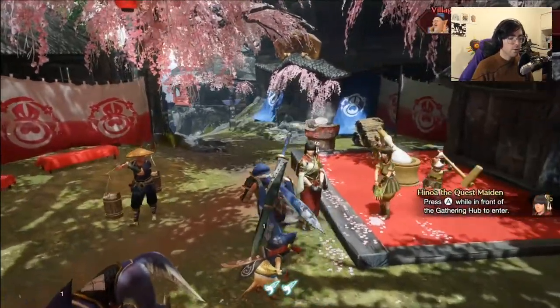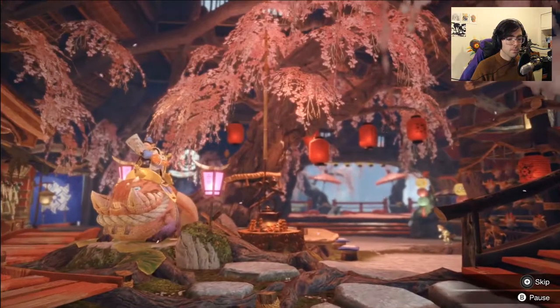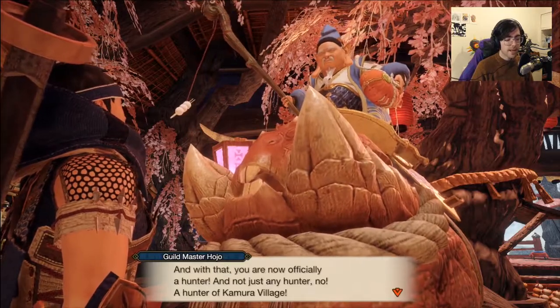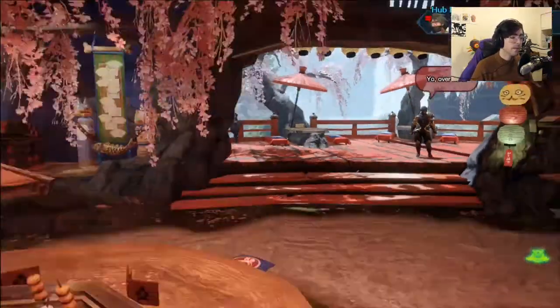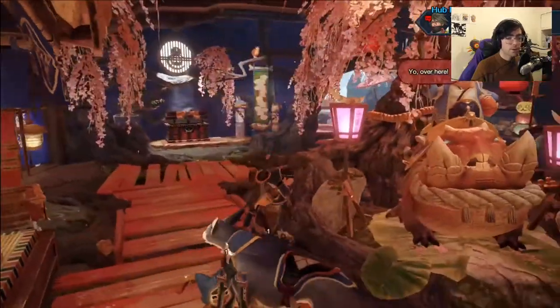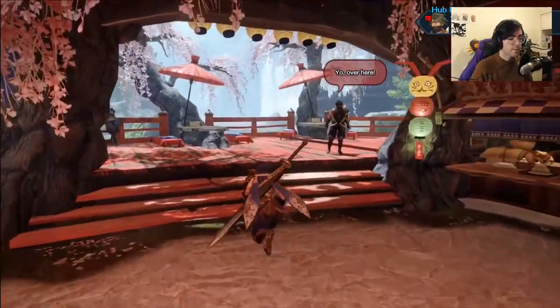We now have to go to the gathering hub to become a fully fledged hunter. In this game, if you are just coming from World, there is a distinction between multiplayer and single player quests. To unlock multiplayer quests, you come to this gathering hub and talk to the hub maiden Minato. But we are going to go over the gathering hub a little bit later.